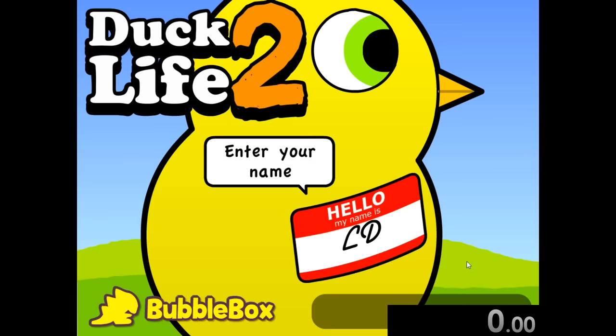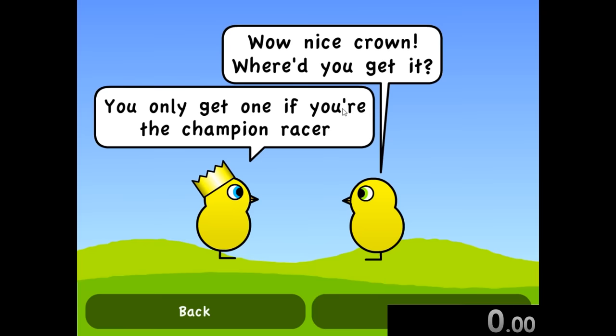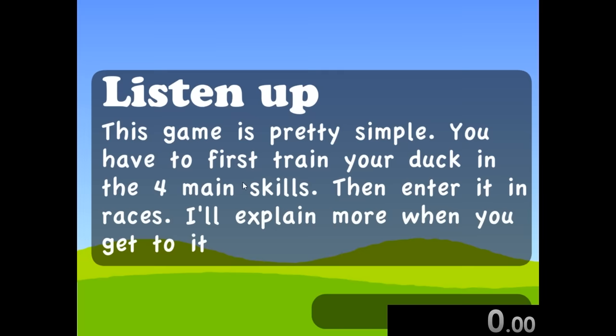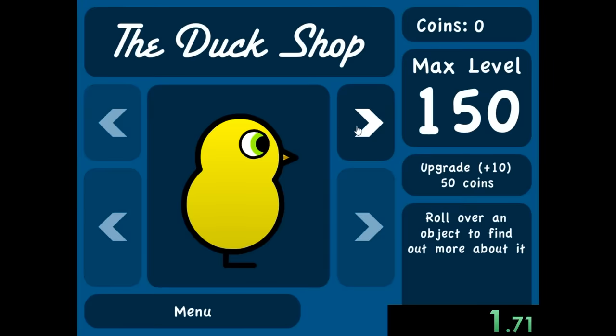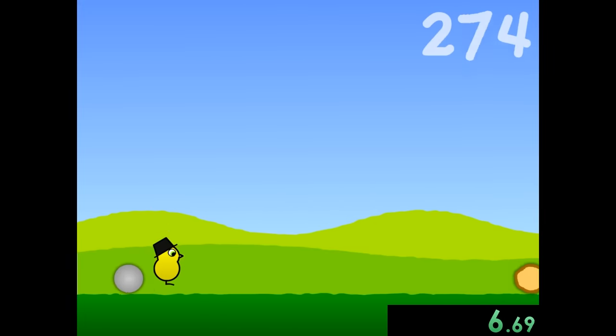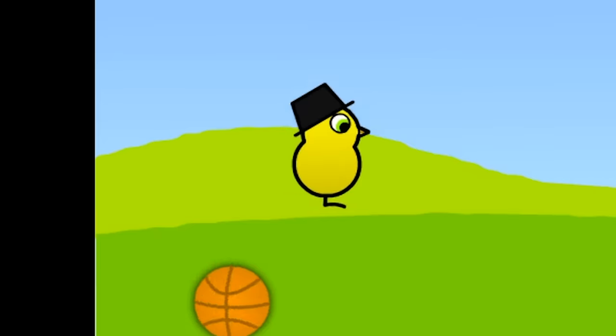Next up we're speed running Duck Life 2, which really is a beautiful game. Our boy the King comes up to us and we're like, hey, we want to become a championship racer. As soon as we hit next, that's where we start the timer. Right away, the most important thing for the speed run — for me personally — is getting the hat. You don't need the hat and it wastes a little bit of time, but it just makes your duck look so much better. So I just take it.